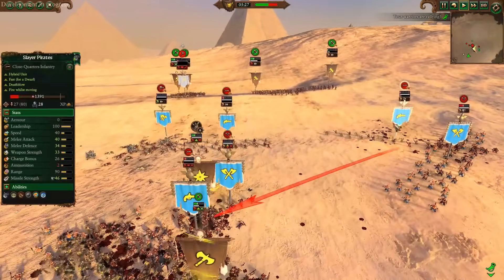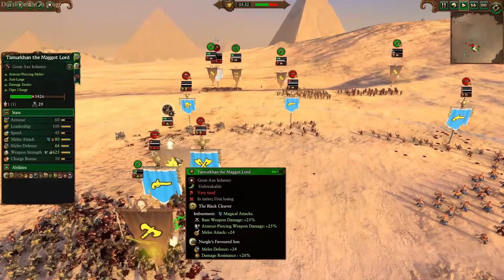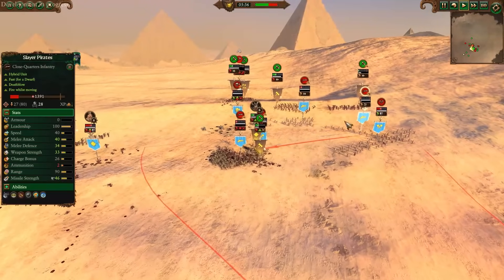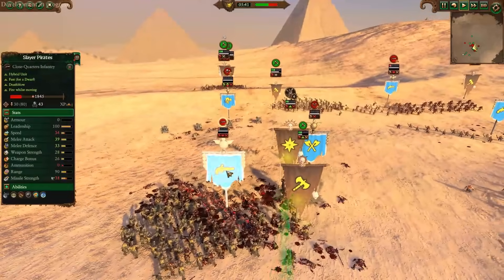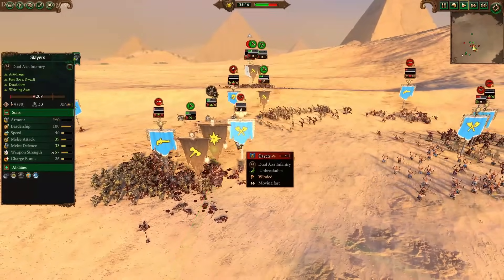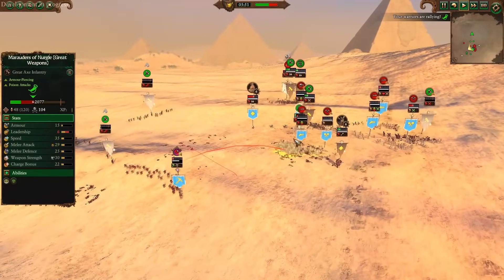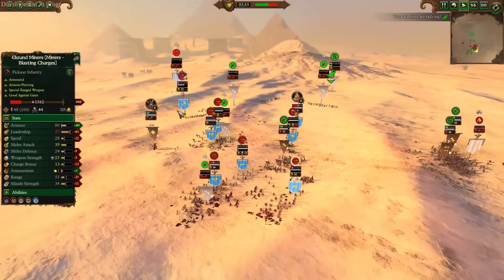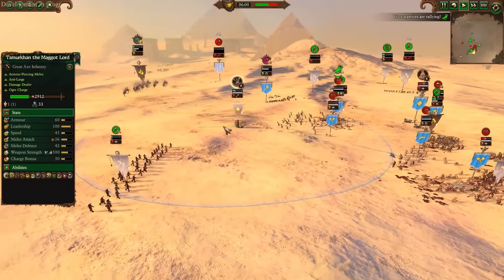The Death's Heads regroup with the Sorcerer of Nurgle just for that Giver of Abundant Glory slow heal. Meanwhile, Tarmacon gets in here. Slayer Pirates are shooting him — while he is a decent target for that, it's fine by me. He has his defensive stuff popped, and as long as they're not shooting my precious Plague Drones, I'm okay. Tarmacon gave the Black Cleaver to the Pestigores, giving them enough stats to get through the Slayers — their Armor Piercing is useless against Slayers but I just need raw stats.